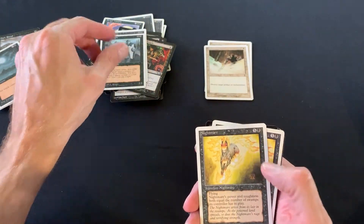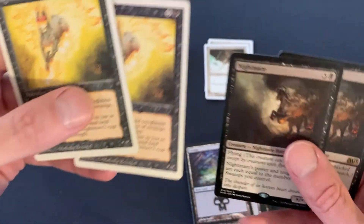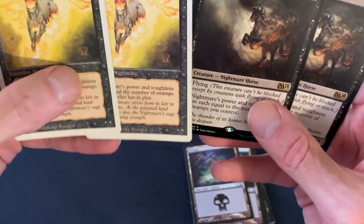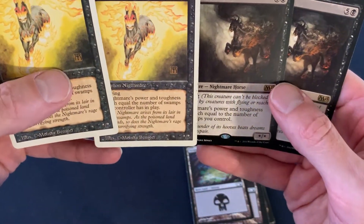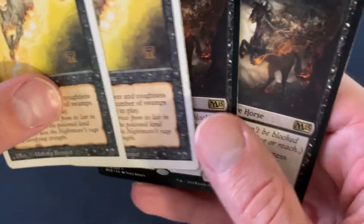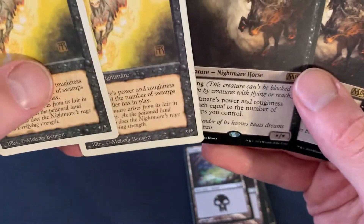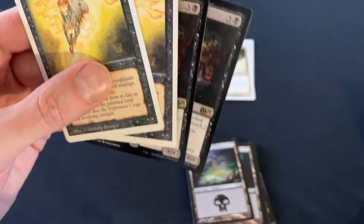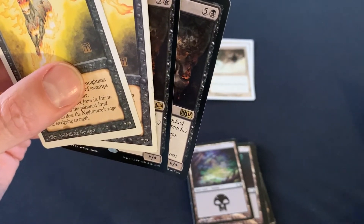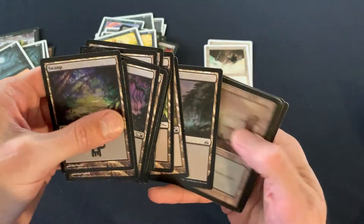Nightmares — I picked these up cheap: two original art I think Fourth Edition, and two M15 Edition. It's not just the art; the layout of the old cards is so much cooler than the new cards. Functionally it's the exact same card. Nightmares were always my pet card. They are legal in modern and not in standard, just like everything else.